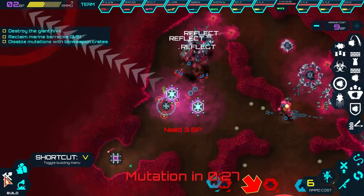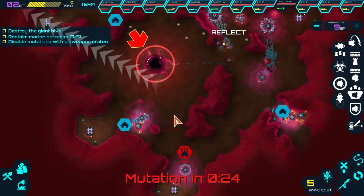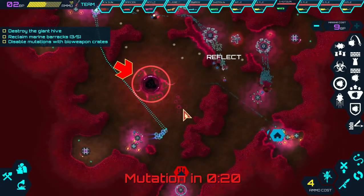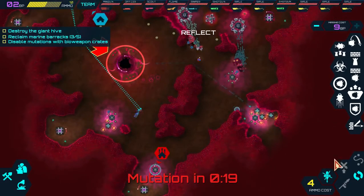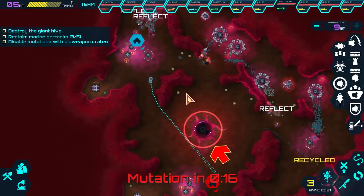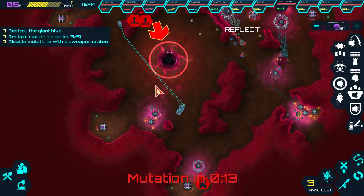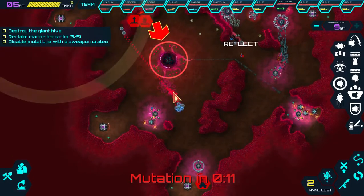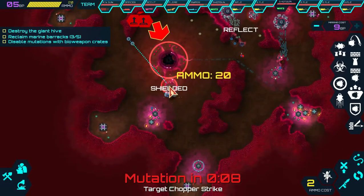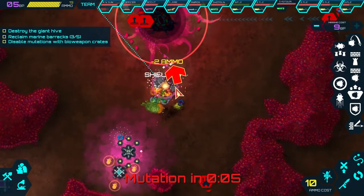I don't have enough points for another minefield. I'm just going to put a minefield right there to protect that base. We're going to pull these guys back because I know that thing's going to spawn there again. I'm going to take away that other minefield - I can use that for something else. I can see a lot of those bubble things right here - I think it's going to spawn here. Let's move these guys up there. Yeah, it spawned right there.